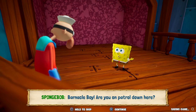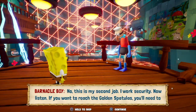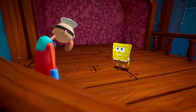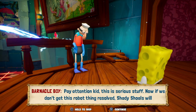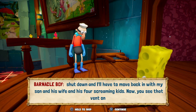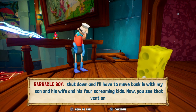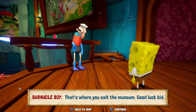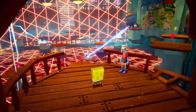Barnacle Boy is here on patrol — this is his second job, he works security. If I want to reach the golden spatula I need to shut off the museum security system. If we don't get this robot situation resolved, Shady Shoals will shut down and he'll have to move back in with his son, his wife, and his four screaming kids. We don't want that. See that vent on the other side of the museum? That's where you exit. Good luck, kid!